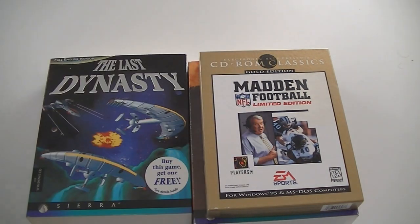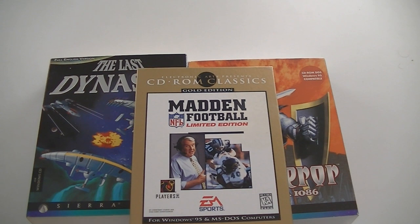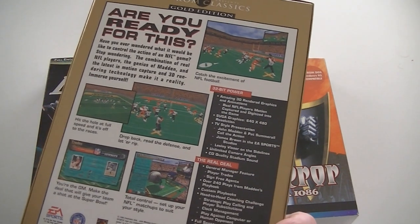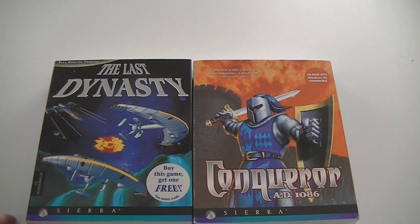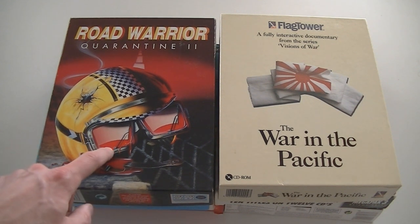Chaos Control — also originally a CD-i game. Madden Football Limited Edition — probably one of the first ones, and it's a CD-ROM version still for MS-DOS, that's how old this Madden is. Then we have The Last Dynasty by Sierra and Conqueror AD 1086 also by Sierra. Then we end up with Road Warrior: Quarantine 2 — I actually didn't know I wanted this until I saw it.